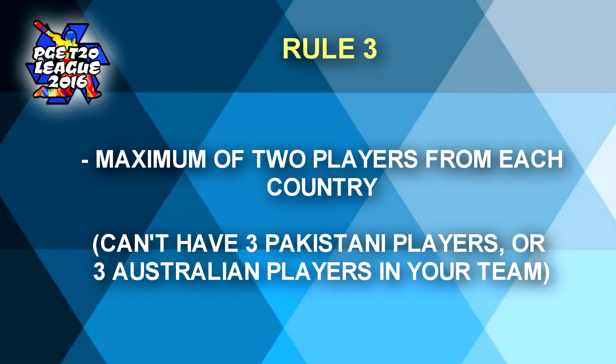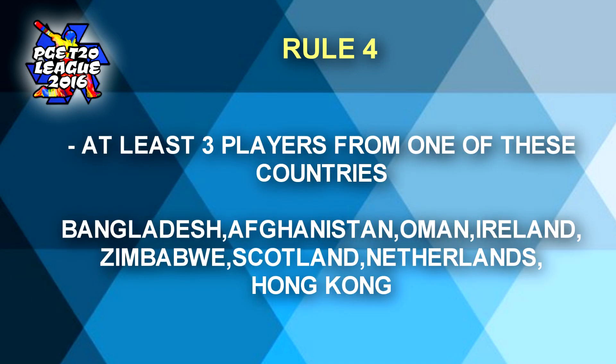This way each team will be diverse and unique and will contain players from different nationalities under one team. Rule number four — you must have at least three players from the associate teams in your team. You can most definitely have more, but three is the minimum.